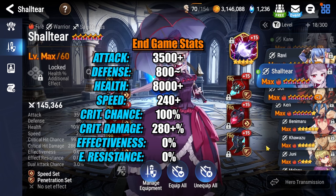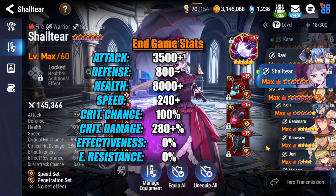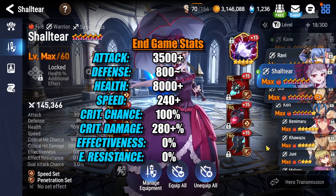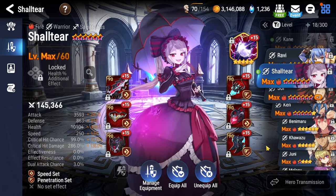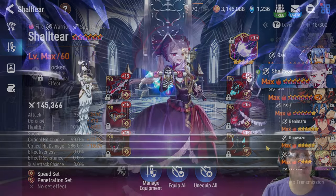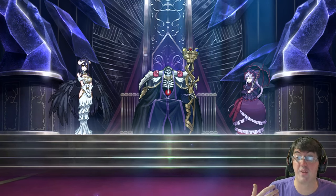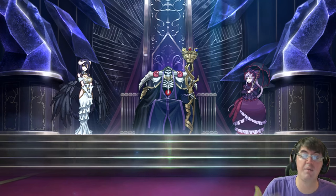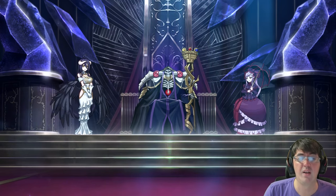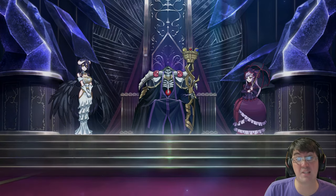That's not to say newer players can't use her in PvE content. This character is so simple, strong, and straightforward that I'm fairly confident she'll carry you through pretty much most of your Epic 7 journey until you start reaching the late game. And that's going to do it for the Overlord collab for Epic 7. If you still have any questions about things to do in the collab, or about Ainz, Albedo, or Shaltir, let me know down in the comments below or hit me up on Discord. Hopefully you enjoyed it, and as always, enjoy the rest of your day, the rest of your week — catch you in the next one. Later!